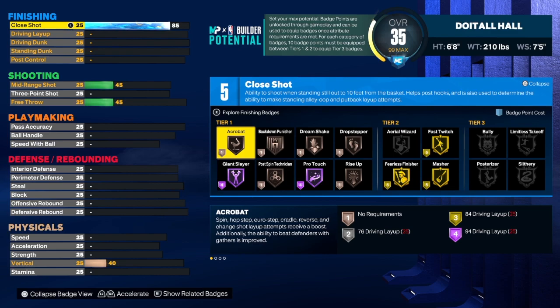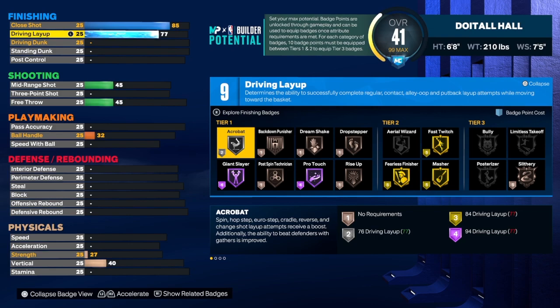We do want to have some great finishing for this build. For the close shot, we do get Gold Fast Twitch, and in order to get Gold Fast Twitch you need an 85 on the close shot. You don't have to go that high if you don't want to, but I decided to do something a little different, so that's why we have the 85 close shot.